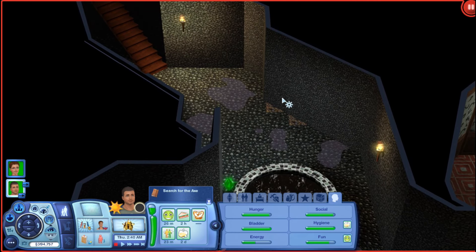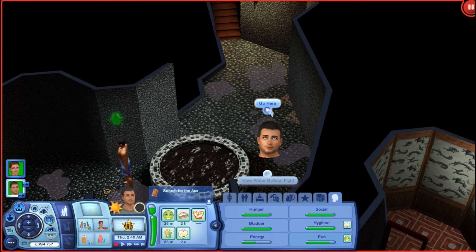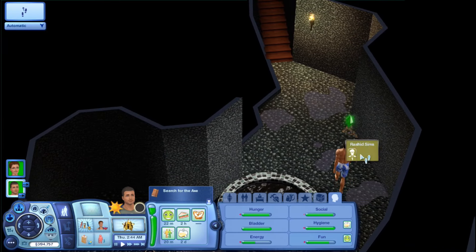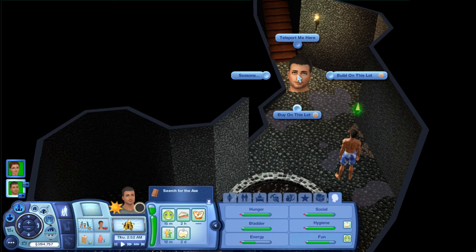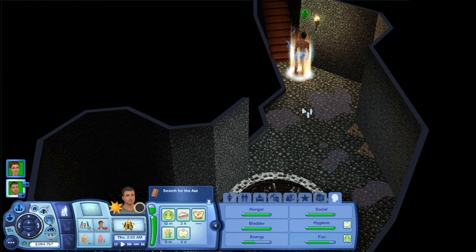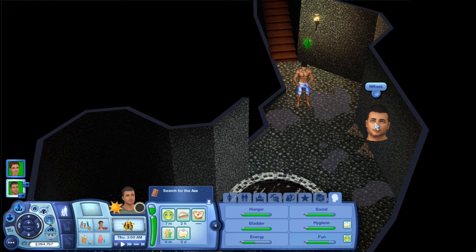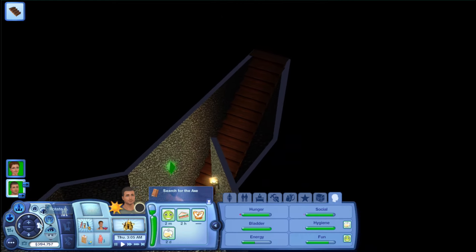Now I want him to go around here and inspect this trap, but he has to be able to inspect it. I can see the wheel there — that's a trap — but it's not letting him inspect it. So I'm gonna teleport him past it and tell him to walk here; maybe it'll trigger it. It's not letting him do it.